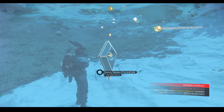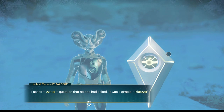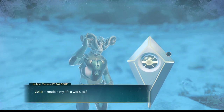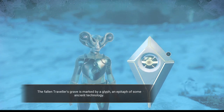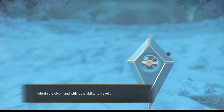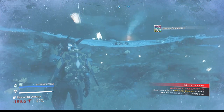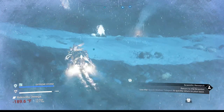Very cold planet. Here is the unknown grave. 'I asked a question that no one had asked — a simple question: what are the sentinels? Where do they come from? I made it my life's work to find out. Left logs and records across worlds.' The fallen traveler's grave is marked by a glyph — an epitaph of some ancient technology. We get the glyph and with it the ability to travel to unknown worlds. And there's also a storm crystal nearby — let's take it.